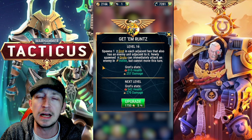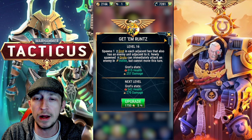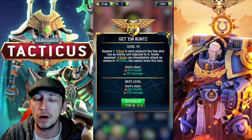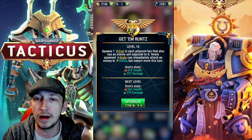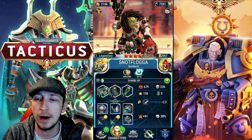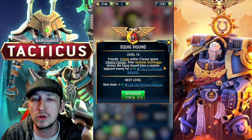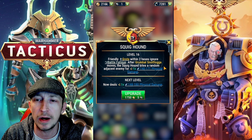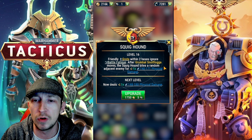Got this at level 16 at the moment so there's a lot of room for them to get better, but yeah they're pretty decent to be fair. They can really multiply and become really good once you get quite a few of them on the board. Also he's got his little hound, and without any friendly Grots within 2 hexes they ignore the battle fatigue, so basically they won't run away.